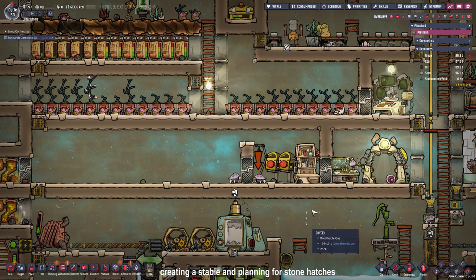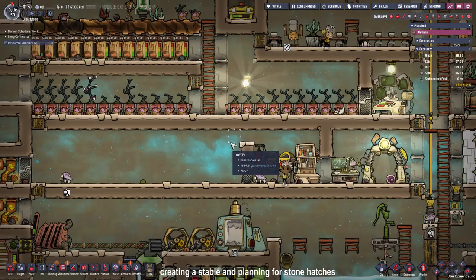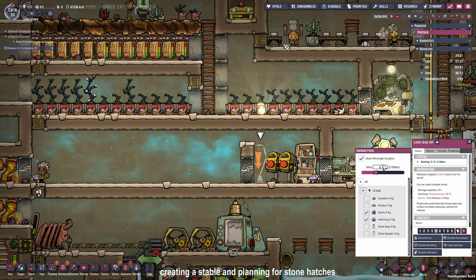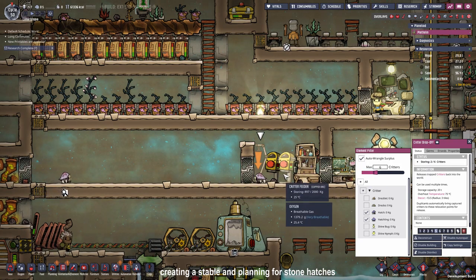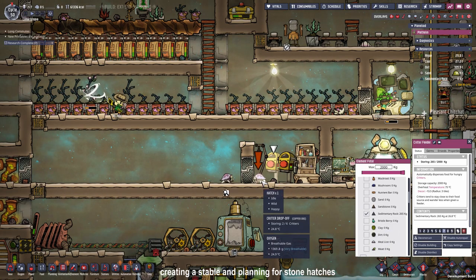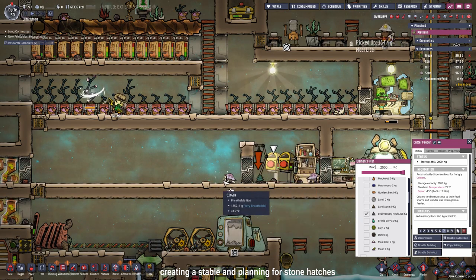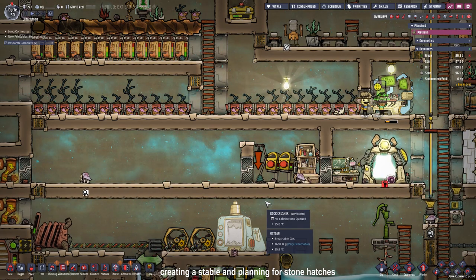I just had an idea to make this free space into a stable. We have an 85-tile big room, which means 84 tiles equals 7 critters, so we could have 7 hatches inside here. I set the critter drop-off to 6 so it doesn't get overcrowded as fast, set it to hatch and hatchlings, and set the critter feeder to sedimentary rock. If hatches eat sedimentary rock for a longer time they are more capable of laying eggs for stone hatchlings, and stone hatchlings can eat igneous rock, which we have a lot of.